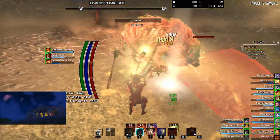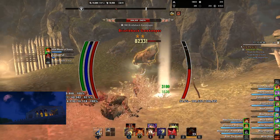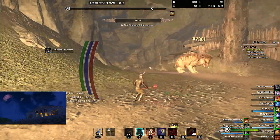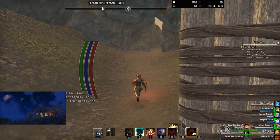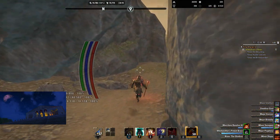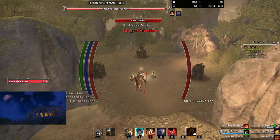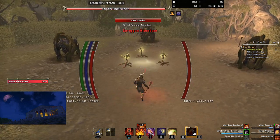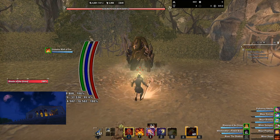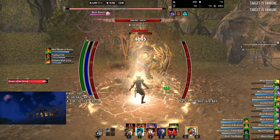First, kill that little spriggan dude right here so that way you can do more damage to this guy — I actually couldn't hurt him beforehand. So I'm just going to take him out real quick, and then we're going to get to the first boss. The first boss is not too bad, and there are two different ways to handle it — I'll show you the mechanical way as well as just your normal way of going about it.